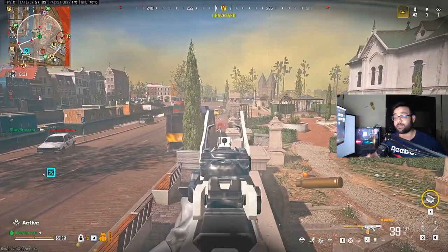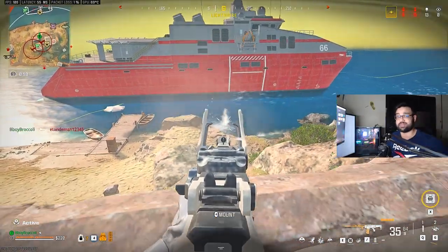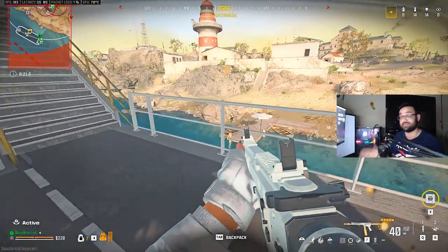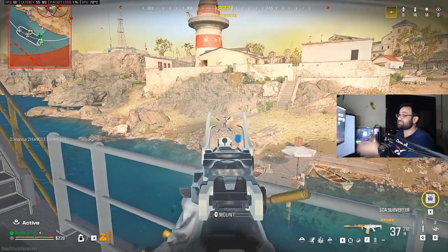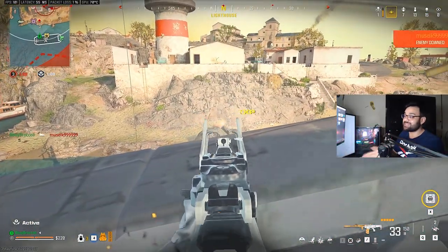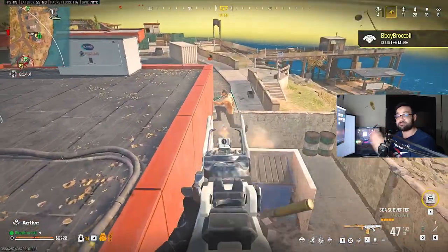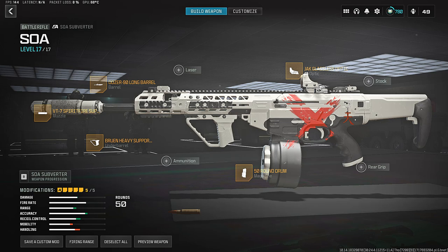In first place for the long-range meta, we have the SOA Subverter. The only reason you didn't hear about it in the previous season — although it was technically better than the DG — is because the DG had minimal or no recoil at all. What I love about the SOA is that its time to kill is so low that it can kill any meta SMG up close if you pre-aim and fire first.